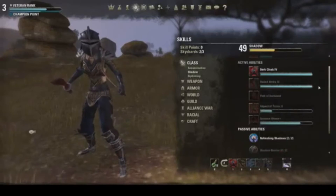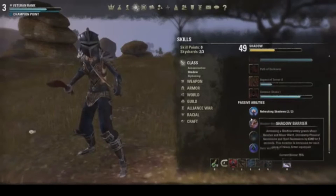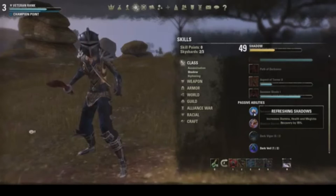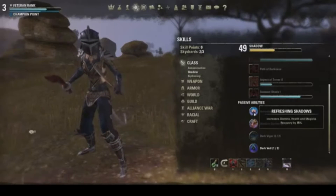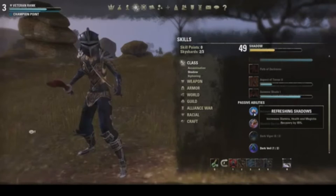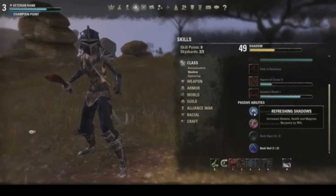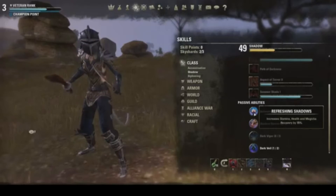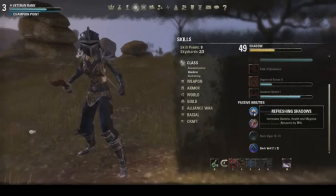Let's go back to Shadow and look at the passives I'm using. Refreshing Shadows is one I'm using — an obvious one to get. It passively gives you increased stamina, health, and magicka recovery by 15%. This is definitely needed because you will be using a lot of stamina. As a Vampire and as a Nightblade, you have lower life and you're more susceptible to fire damage and DOTs.